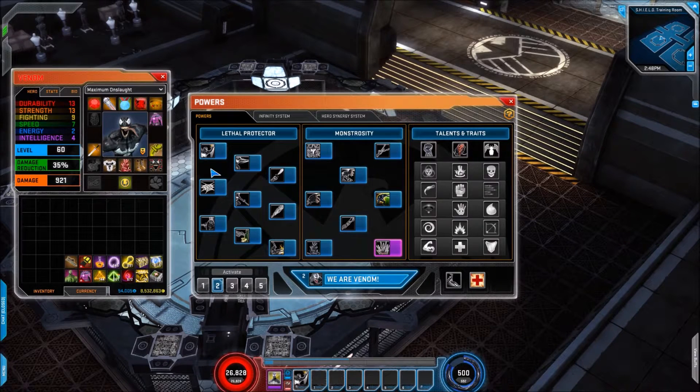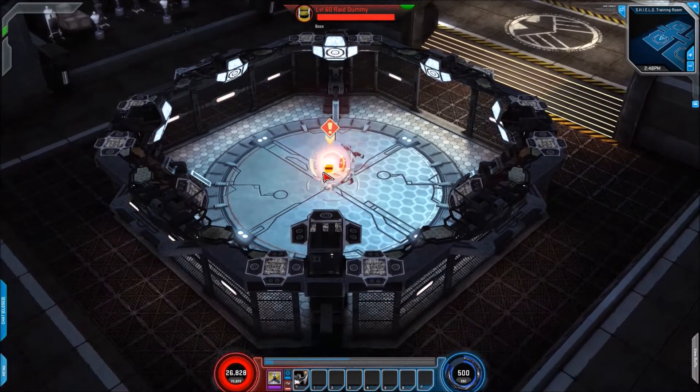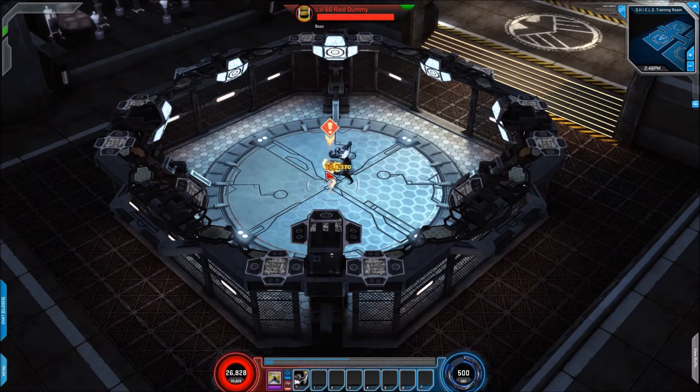Now with this tree the actual skills appear to be the same, though some of the mechanics have changed. The first skill we look at is Hunger and Strike — the animation has been changed. It's now more of a fist rather than a claw attack, which I believe the Venom fans are wanting. There you go, it's doing a lot more punching; before it was basically claws the whole time.